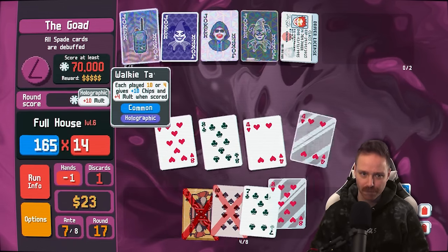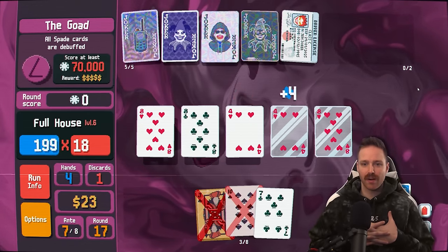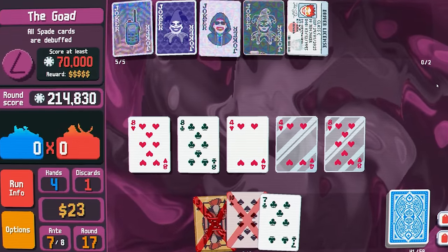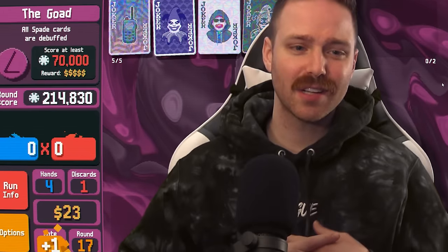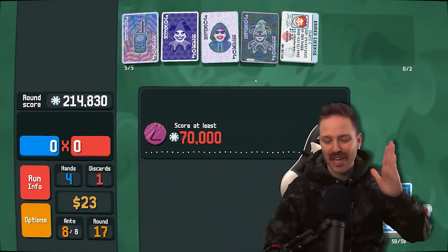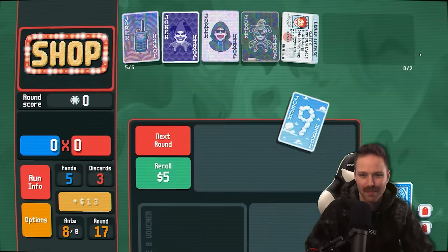10-4 is gonna pull through though. Walkie-talkie, please — be one and done. 70 grand right here. We did it! And none of our glass cards even broke! Oh my goodness. We're strong. I'm so glad, because we'll never see the club debuff or the spade debuff boss again. We made it through.